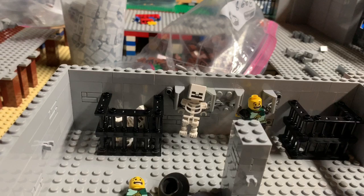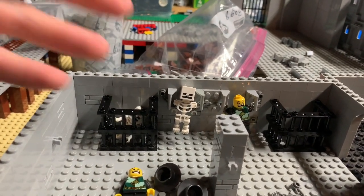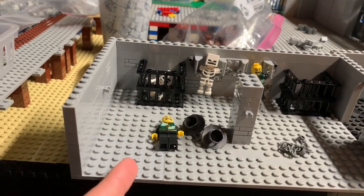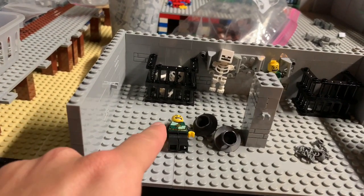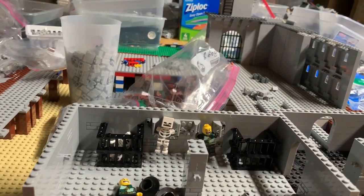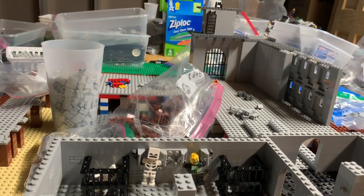I'm going to switch out these two skeletons for ones I got in a recent haul, which will look much nicer. The Minecraft skeletons with circular heads don't really make sense, so those are coming out. I'm hoping to build two other torture devices in here — probably a stretching machine, one of those medieval type things. And then I think I want to have a guillotine somewhere, probably outside as a kind of public execution display — just for show, not with anyone in it.